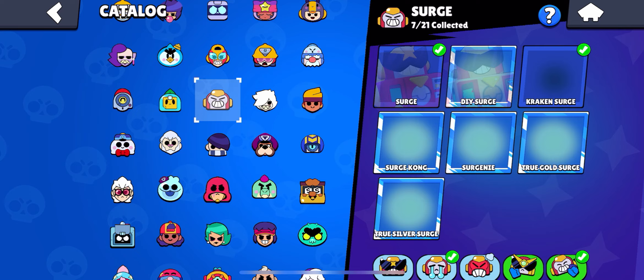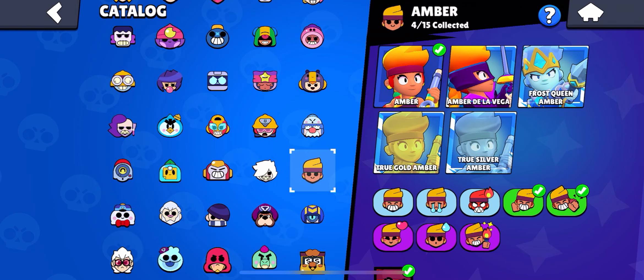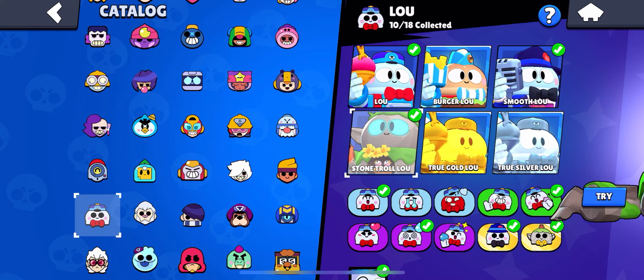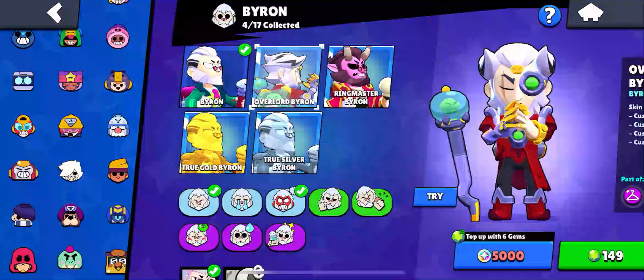Next up is Surge — Ser Genie is definitely the best Surge skin. Next up is Colette — she has a lot of skins but Gladiator Colette is the best one. Next up is Amber — everyone knows where this is going: Frost Queen Amber is by far the best. Next we have Lou — there are a lot of good Lou skins; personally I think Burger Lou is the best because it's so cool and unique, though Stone Troll Lou is obviously really good as well.